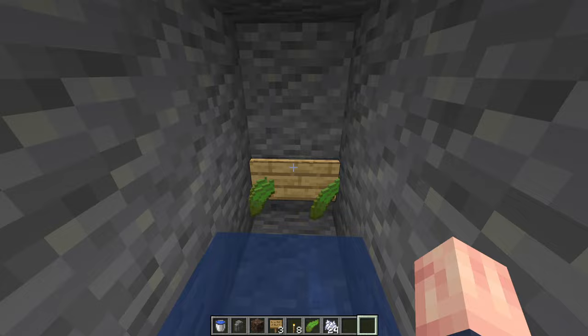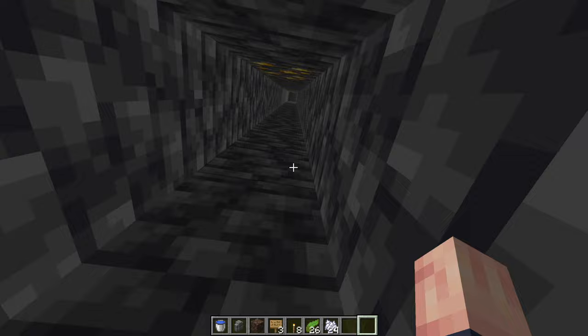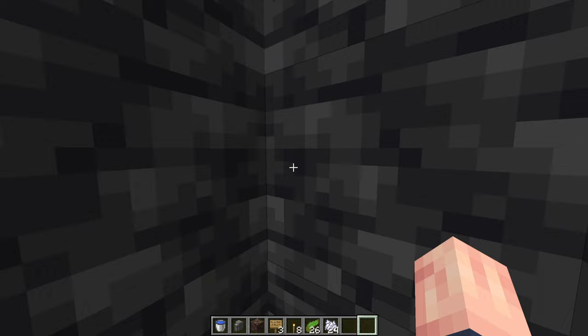Once you're right here on this dry block, dig down 23 blocks total. It doesn't have to be 23 blocks — it can be less — but 23 blocks will make it so that the mobs, once they fall, only have half a heart and will die instantly after you hit them once. Once you're down here, you can dig yourself out a small room; it doesn't really matter the size.